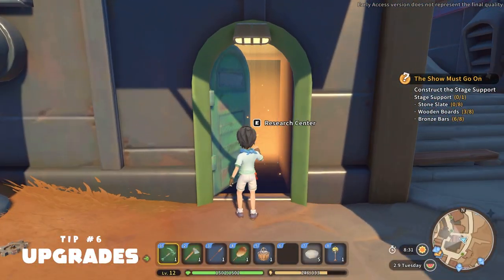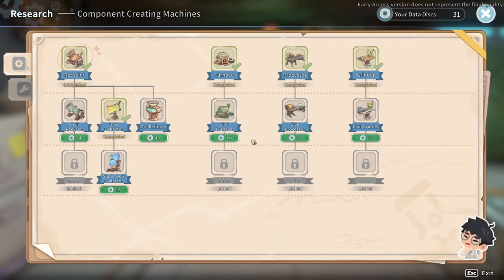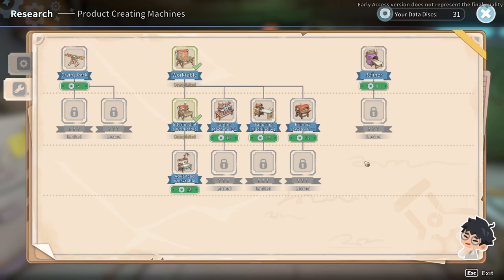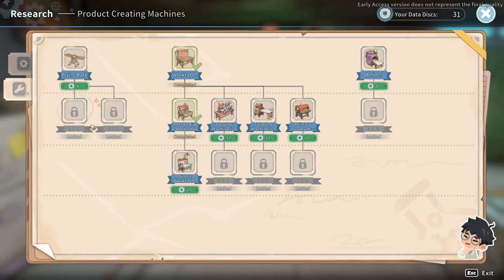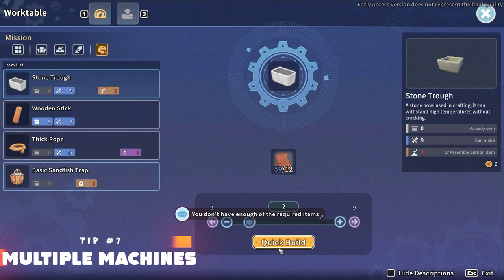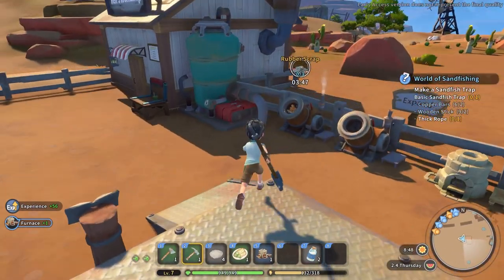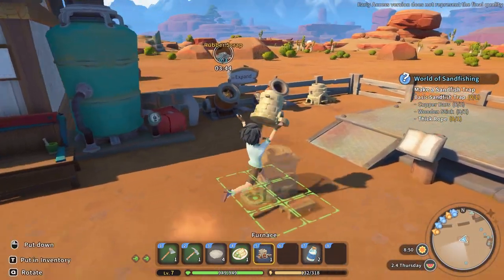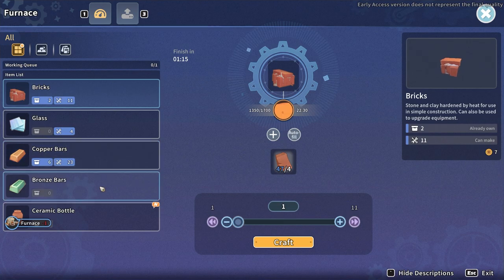You are given a lot of freedom in My Time at Sandrock in how you want to play it. Certain storylines can be unlocked in different orders depending on what you choose to do, and the machines you unlock are no different. The Machine Tech Tree allows you to unlock a large selection of machines in whatever order you want, though later there will be machines that require certain others to be researched first. These do affect what commissions you can accept. It is also highly recommended that you create more than one of most machines once you unlock them, since many resources require the same machine but have to be produced separately. Notable ones to make multiples of are the dew collectors, recycler, furnace, processor, and grinder.